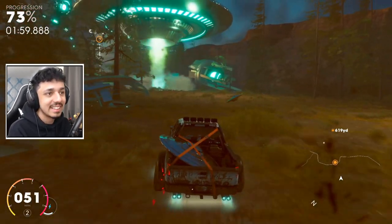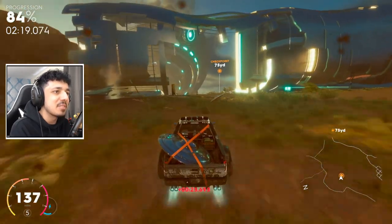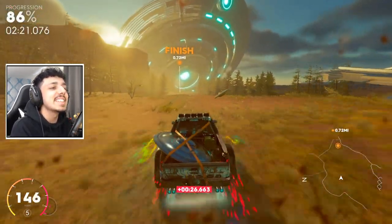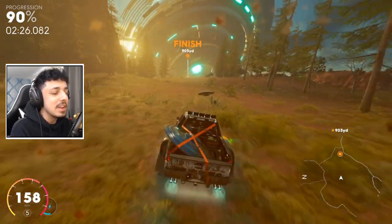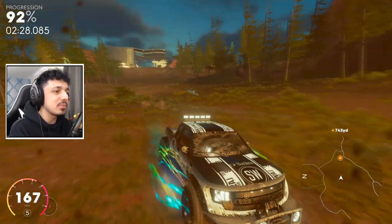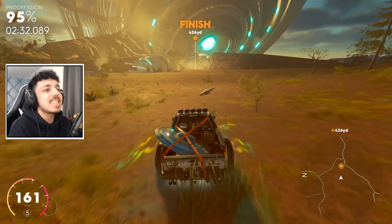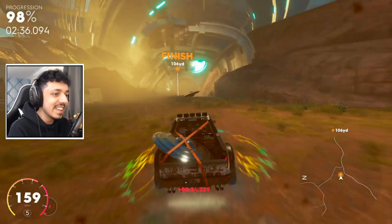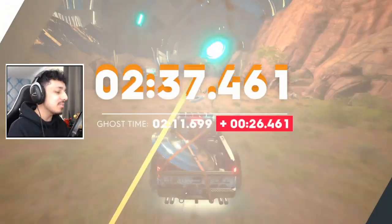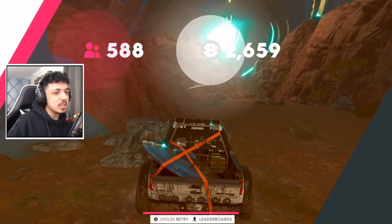There's the cows getting abducted — there we are. The big alien ship still looking insane. This whole event is just something I would never have expected them to add — the Ford Raptor with a UFO in the back. Who expects anything like that? What is this game anymore? I love it, I really do love it.